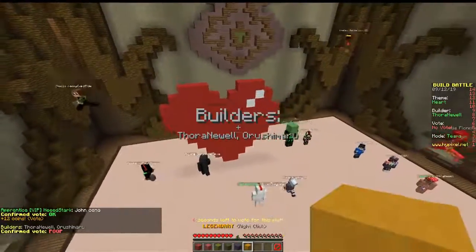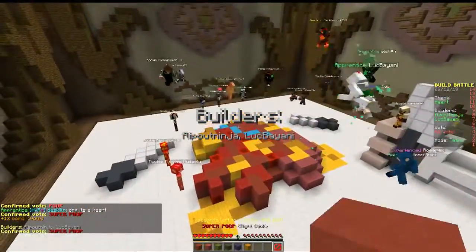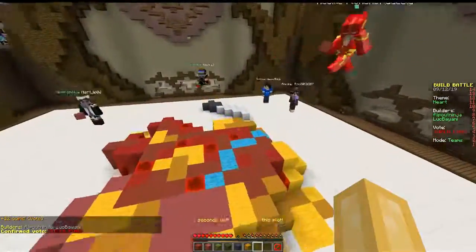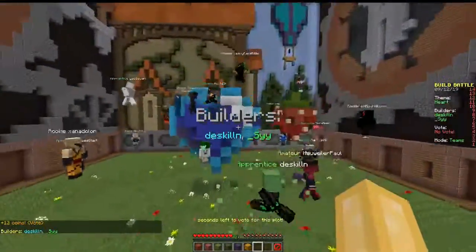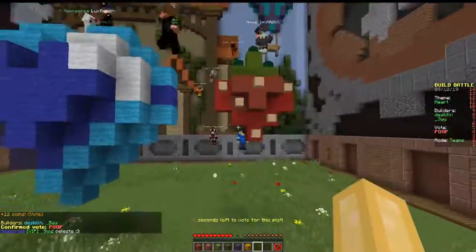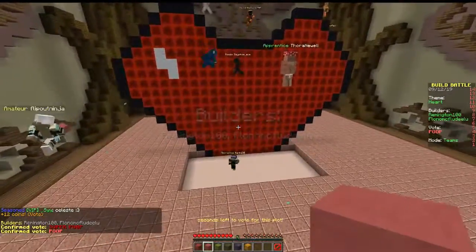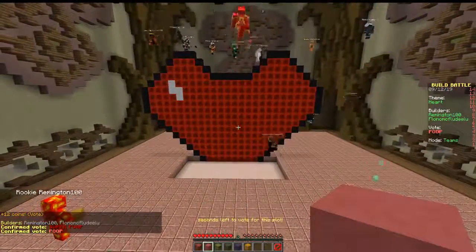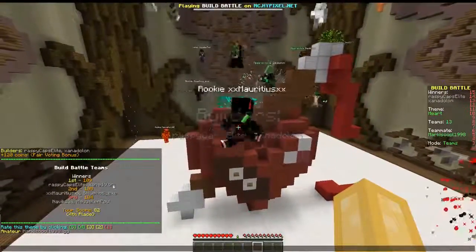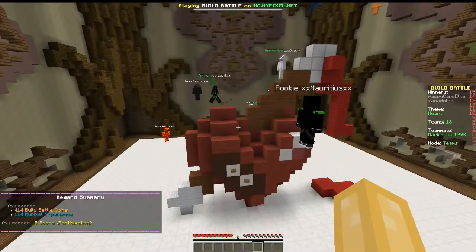Well, super trash. If this is all you did in 6 minutes then you need to quit. This one is also trash - this isn't a heart. Someone just messed up a heart or something. This isn't really a heart. This one isn't even symmetrical - no, it isn't even. How could this one win? How could other people win? Do you understand? No.